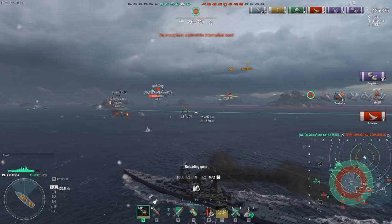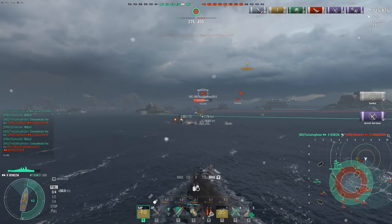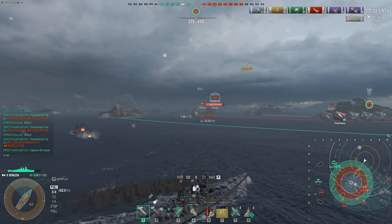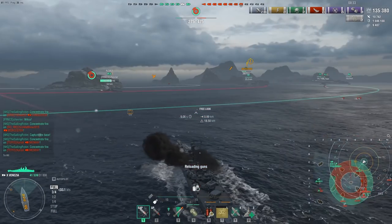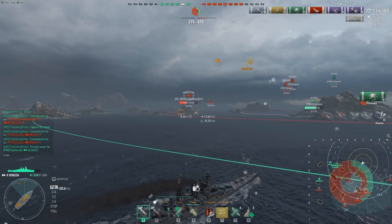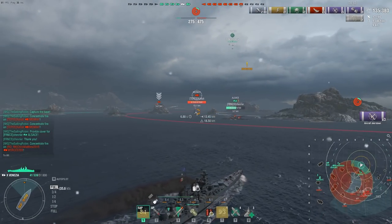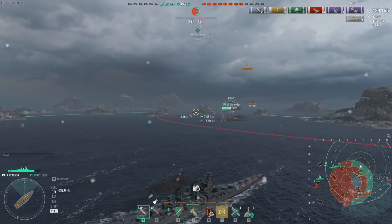Now it's time to go on the offensive. Our Alsace is going to come under fire from two American light cruisers — a tier 10 Worcester and the tier 9 Seattle. I know I have to assist my French battleship, as she stands no chance in that fight, especially with the enemy carrier now in play on this flank. The Midway is actually going to get spotted much closer than I expected. This is a priority target for me, even as I need to focus on the cruisers threatening my Alsace.